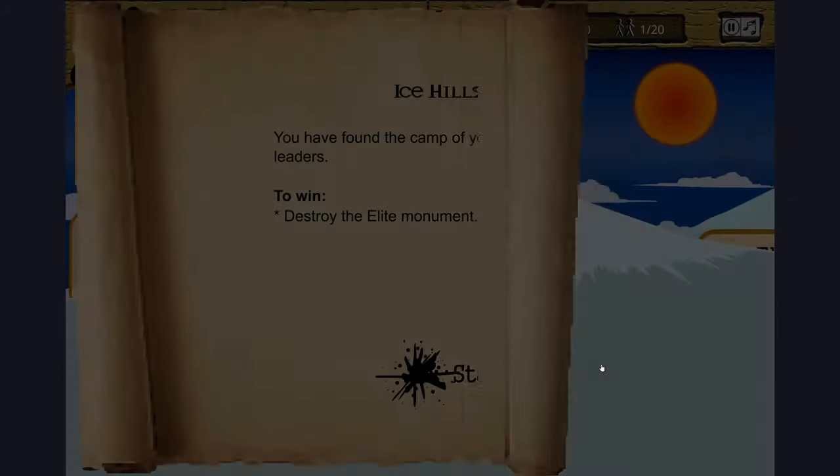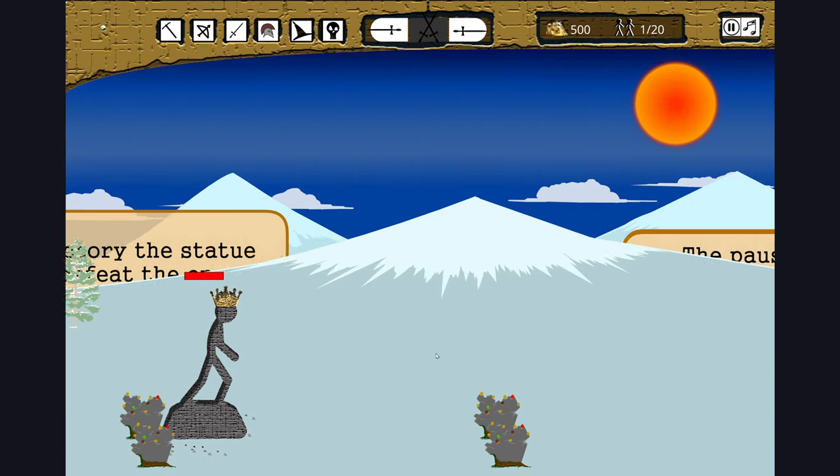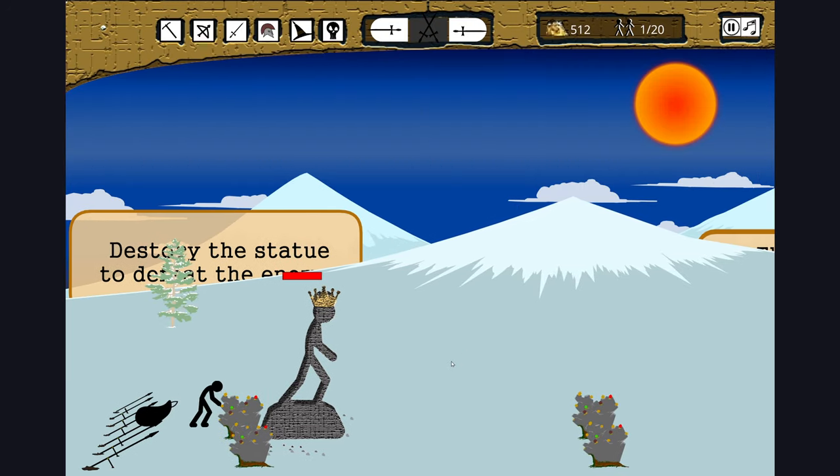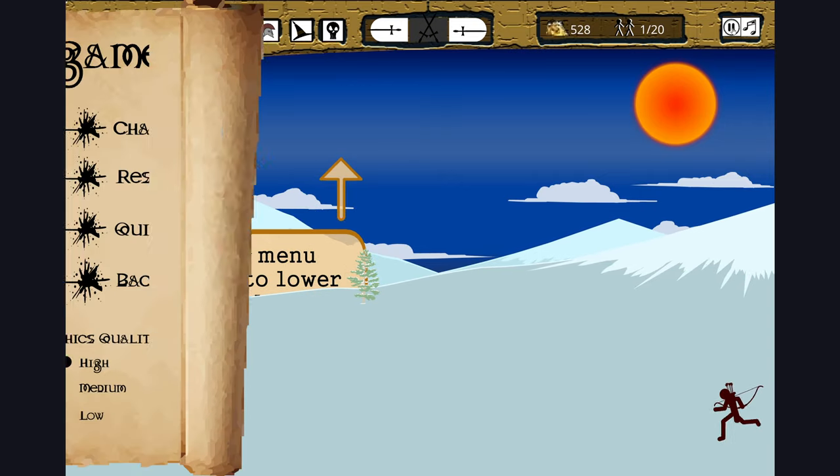Let's go into Ice Hills. You have found the camp of your enemy's elite leaders — destroy the elite monument. So now we have elites. Destroy the statue to defeat the enemy. The pause menu allows you to lower something.